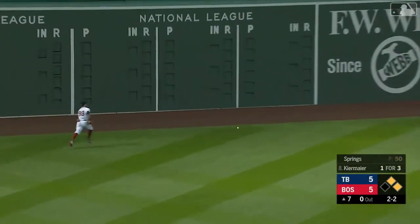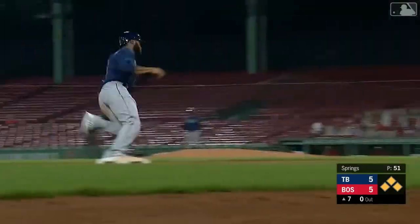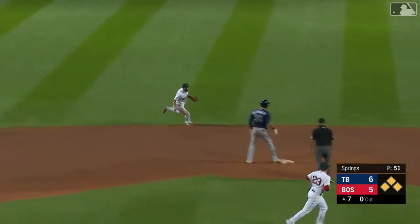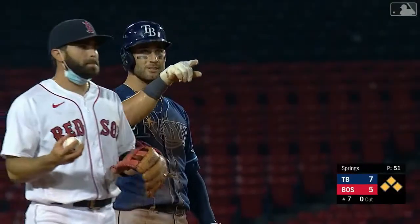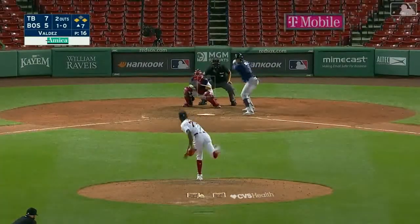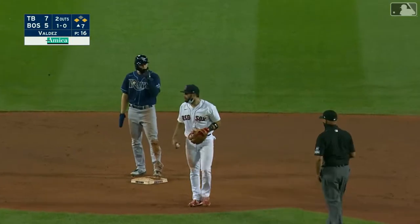Springs against Kiermaier and a base hit to left-center field, going to go all the way to the wall. Suga will score, Margot heads to the plate — he's going to score. A two-run double for Kiermaier and the Rays grab the lead again, it's seven to five.